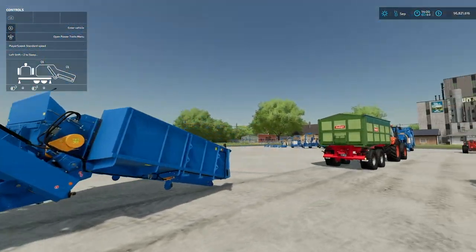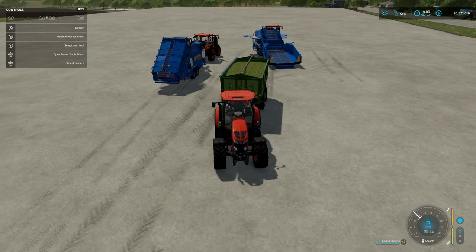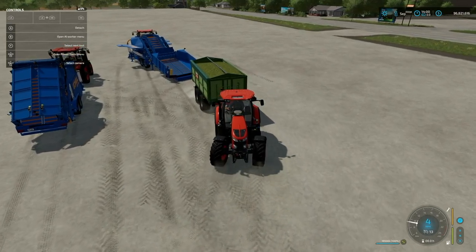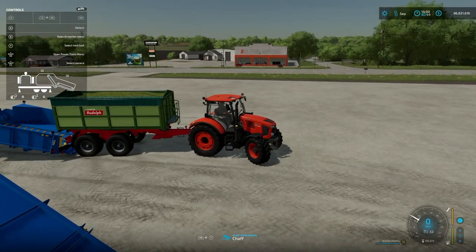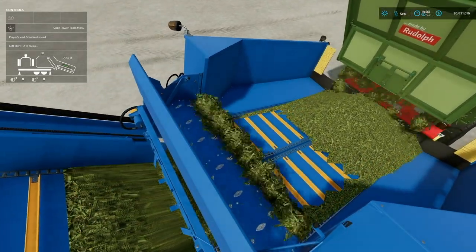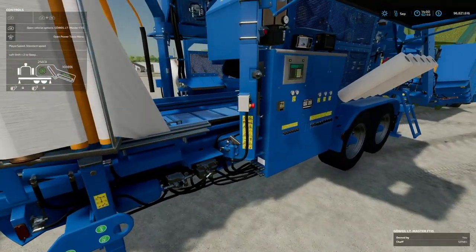Now it's rocking and rolling — let's jump in the Kubota M7. I've got a Rudolph trailer full of chaff, and we're just going to back this up to the tub. We are going to make ourselves some chaff round bales, which will then turn into silage bales. This dumps in through there, and then the animations start up at the top — we are making ourselves some chaff bales.